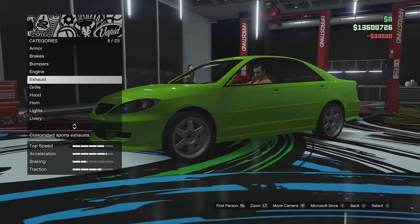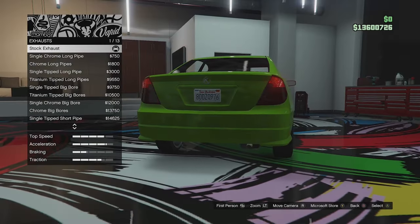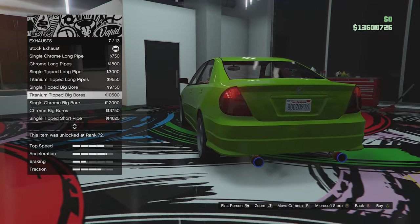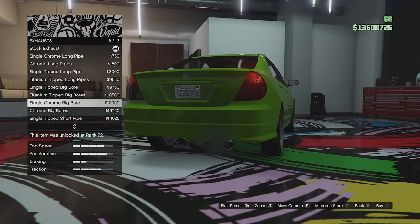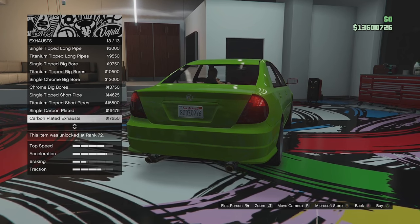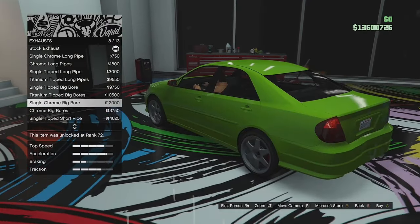Let's put the full engine on and have a look at the exhaust options. We have a tiny little pea shooter to start with. We can go for single chrome long pipe, dual chrome long pipes, single titanium, dual titanium, big bore titanium, a dual version of that, single chrome big bore — I quite like that — and a dual version. There are also single and dual tipped short pipes, single and dual carbon plated options. I want to keep it with one exhaust; I think one just looks better.